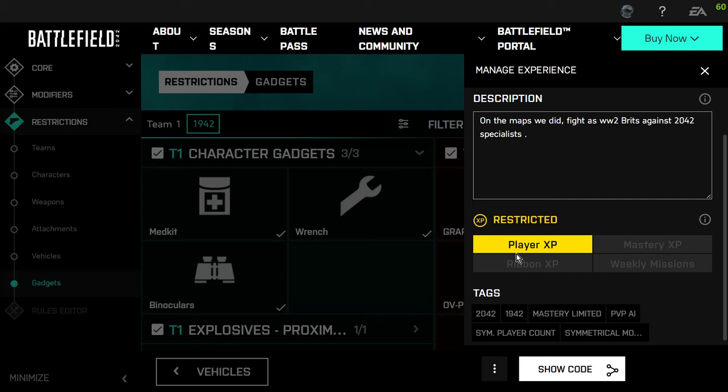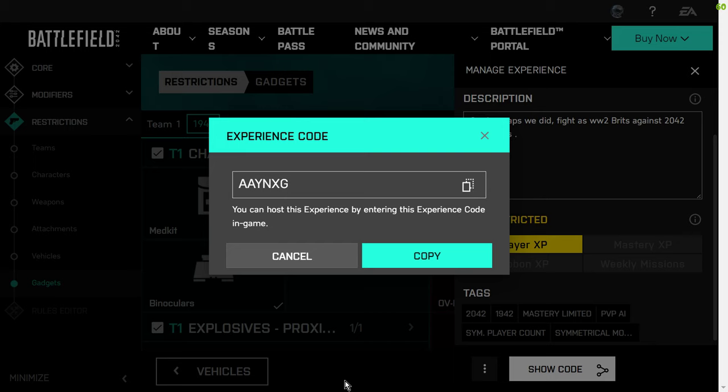So we create that, and it's now created. It tells you at the bottom what's been restricted — Player XP, for example. If you want to delete a scenario, go into Modify, scroll down, click the three dots, and you've got Delete Experience. You've also got Duplicate — that's useful for the two similar scenarios I mentioned where you just flip the teams. You can do it very, very quickly.